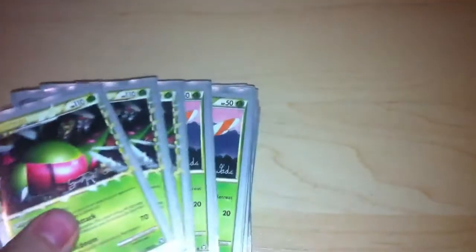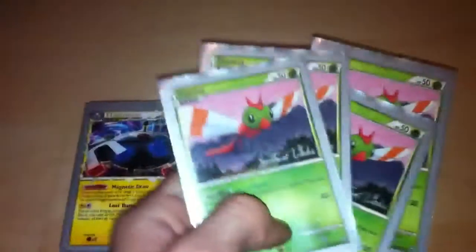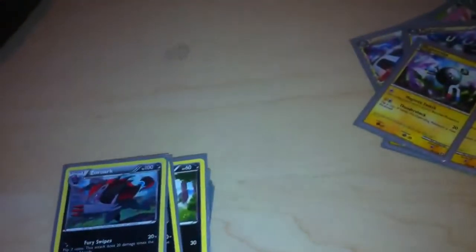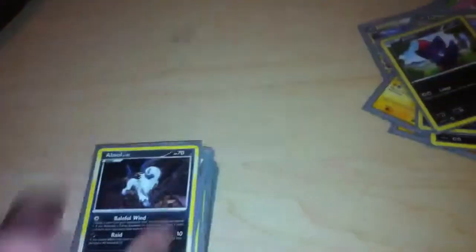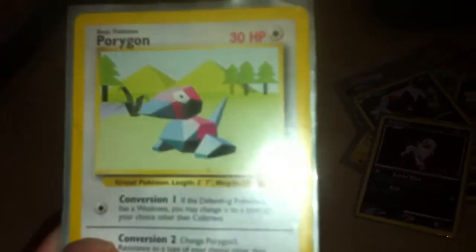My first deck list on this account is a Megazord deck. So let's get started. You have three Yanmega Primes, four Yanmas, two Magnazones, one Magneton, two Magnemites, two Zorark, two Zorra, one Absol, and one Porygon. This attack is really good — Conversion 1 — the defending Pokemon, as a weakness, you may change it to any type besides Colorless, and that's for one Colorless Energy.